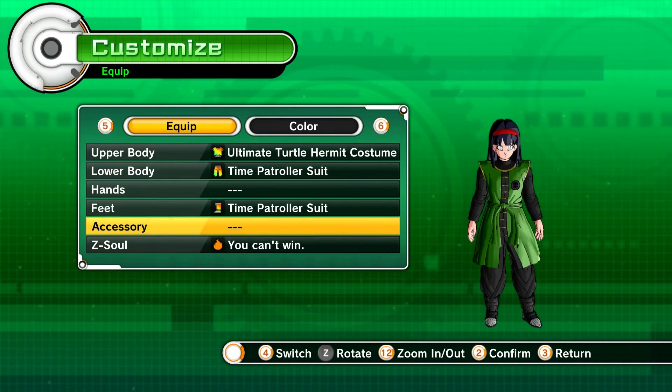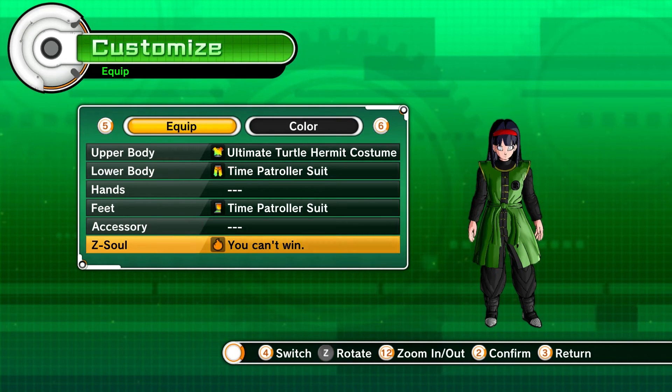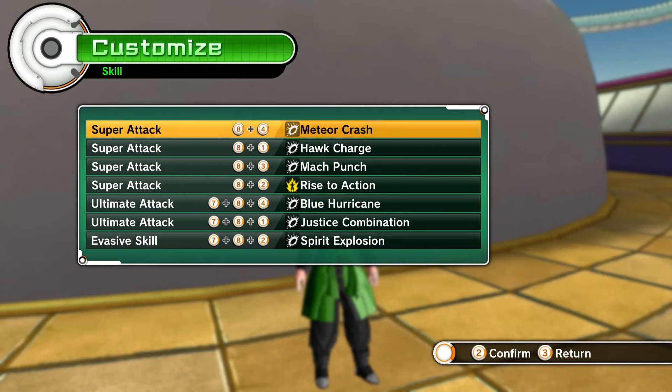Nothing on accessory because she doesn't wear accessories. For the Z Soul, 'You Can't Win' is a pretty decent choice, but you can put whatever you want — that's up to you guys. Now let's move on to the skill set.